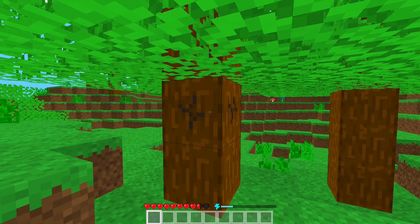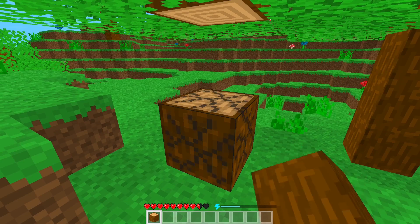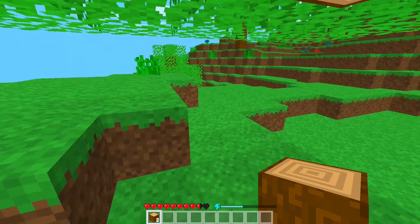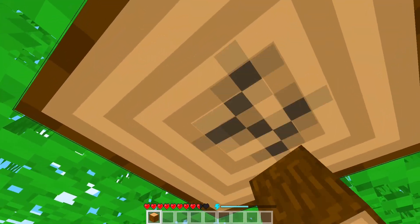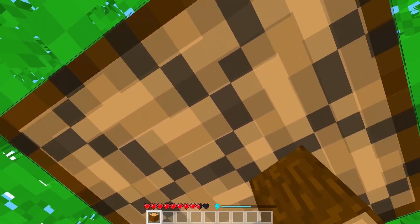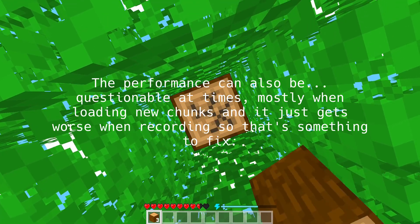You can also break blocks — here's me breaking a tree. You automatically pick up all blocks right away. I haven't implemented dropped items, so if you throw an item on the ground with Q, it just gets destroyed forever, but that will probably change in the future. There aren't any tools right now, so you're going to have to break everything with your hand.